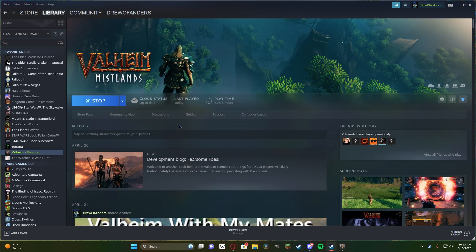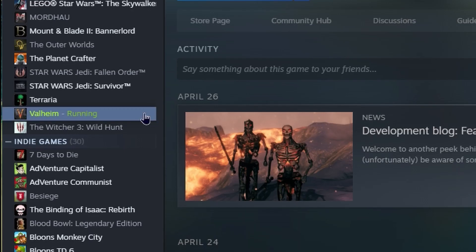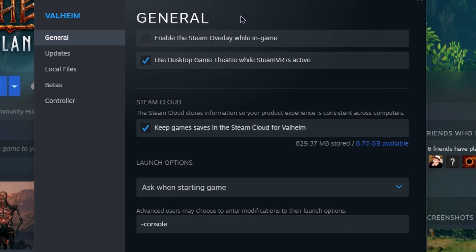When you're on your Steam library, there's two ways to access it. You can either go over to the right and hit Manage on the gear over there, or you can go to the left and right-click on Valheim and go down to Properties. You click on Properties and it brings up a whole bunch of Valheim settings.